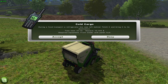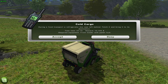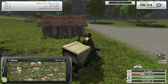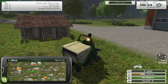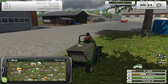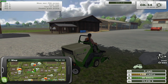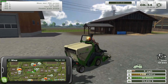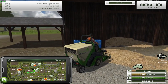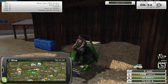Cold Cargo contract: during a food transport, a refrigerator box was left behind. Fetch it, bring it to its destination. We get seven minutes and it's worth ten grand - well, it depends whereabouts on the map it is. There's no time limit on contracting in terms of when the contract starts. Let's turn the mower off, let's see if we can sell this bit of grass we've got and see if we're getting dollar. While that other field's being planted, we can go and do this contract.